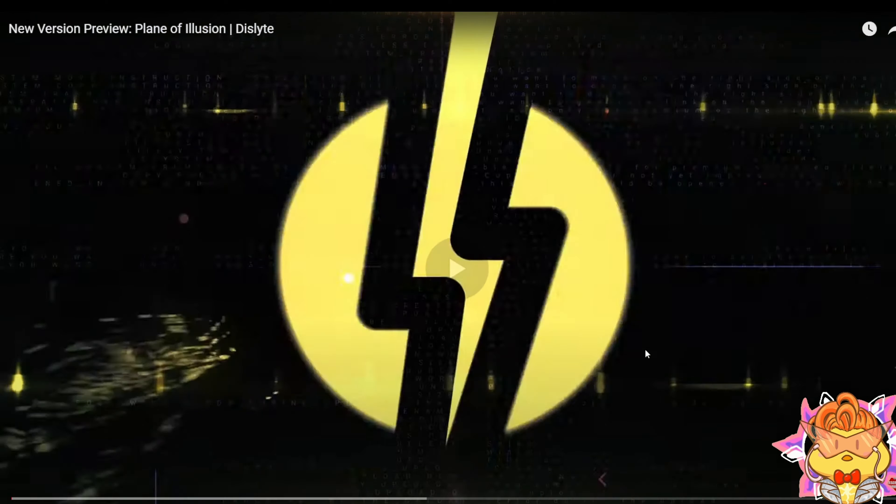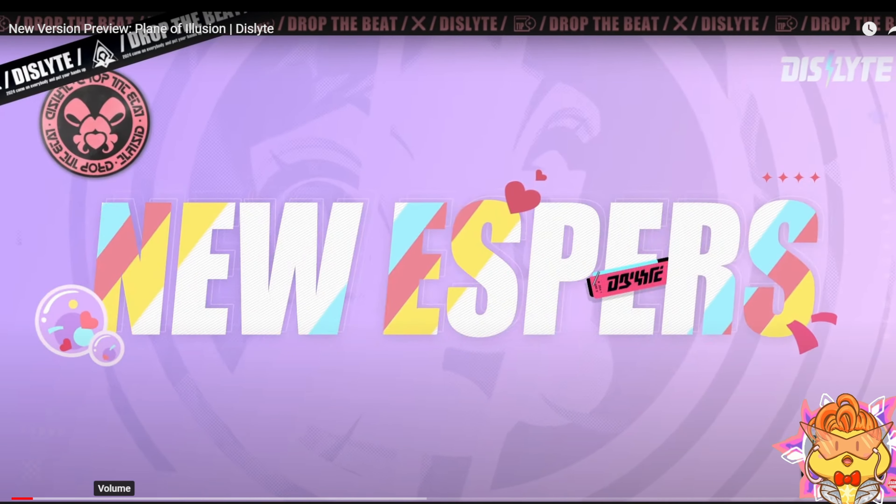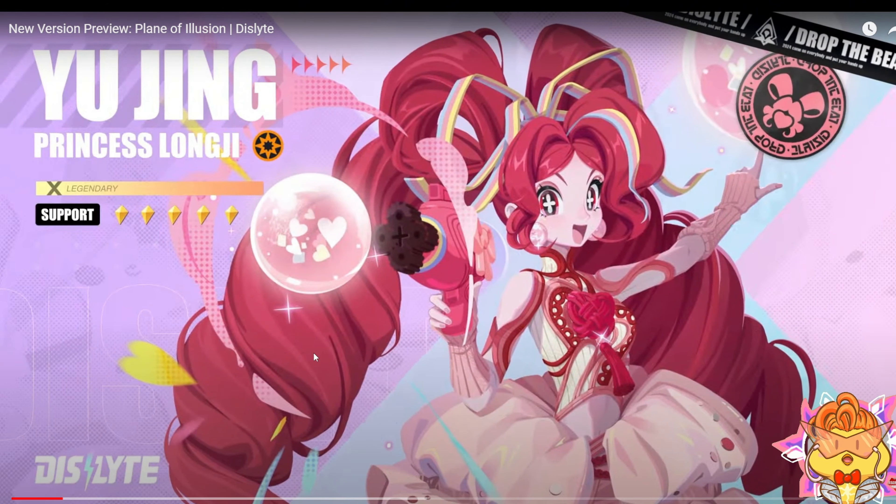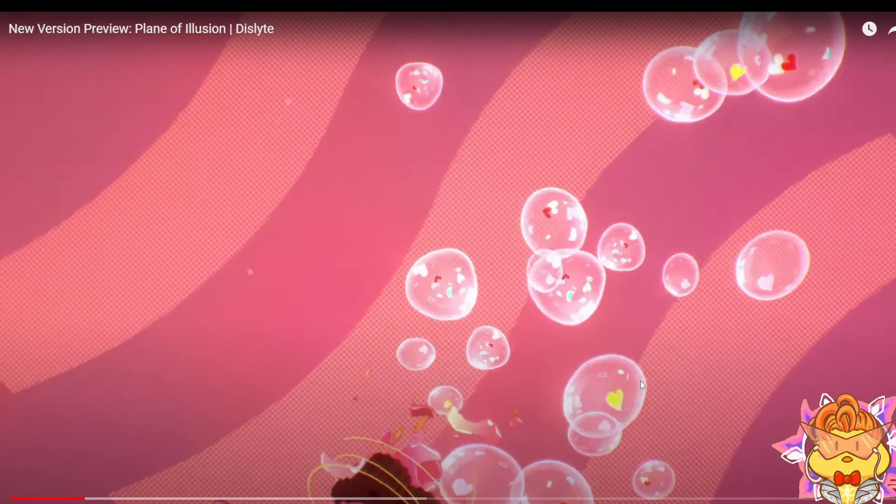Okay, new esper! Yijing is an inferno type and a support — not a defender. In the story she mentions herself as a defender, but she's actually a support esper, and she's inferno type.